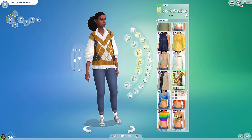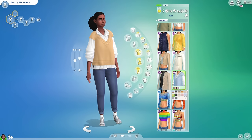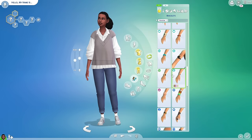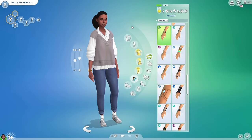Oh I really like this — it's giving bookworm but also just kind of chill. This might be the one. Choose a signature accessory for your sim, because in your mind it's going to feel like they have something special or important to them.